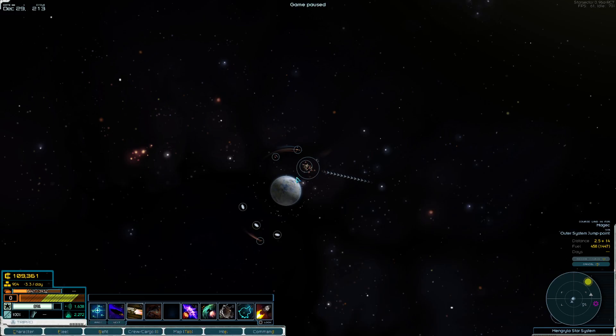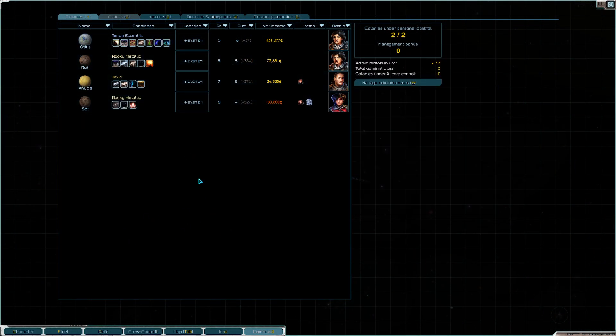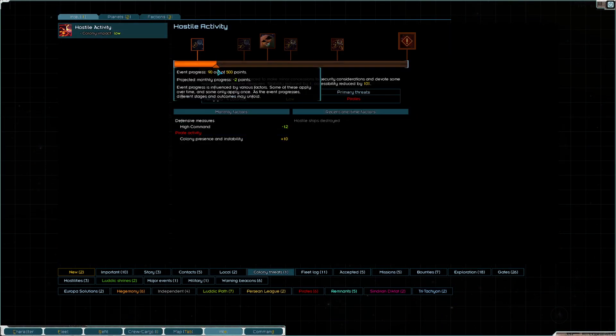Hey guys, Grumpy here with the last episode of Long Haul. I've decided to wrap this series maybe a little sooner than people were anticipating. Originally I was going to wait until all my colonies were size six, wait until we had like a million credits, etc. However, just looking at the scope of things, I think I've given enough demonstration on how to develop your colony successfully. We went through all the tough trials and tribulations of establishing a colony in 0.96, went over the new hostile activity mechanic, went through what to do incorrectly and how to resolve it, and we've been pretty successful managing it and getting it back down to a reasonable level.